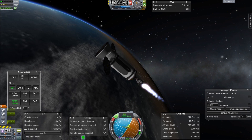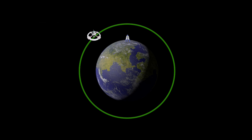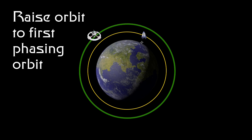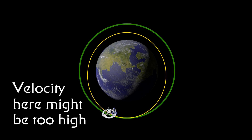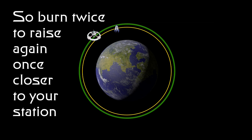A typical Earth, and therefore Kerbin, phasing orbit is when you launch lower than the station you're targeting. Once there, you let time go by until your rendezvous is set up. Then you burn again to intercept the target orbit. You burn a third time to raise up and match speeds. If you're really low and your rendezvous relative velocity would be too high, you can move into a second intermediate phasing orbit first. After that, the rendezvous would be the same as usual.